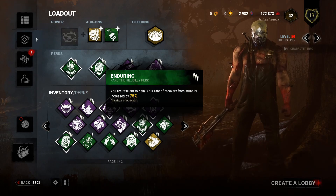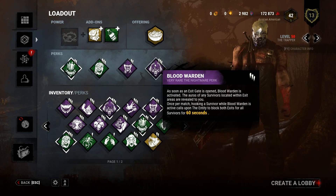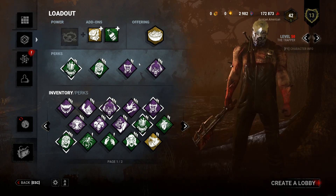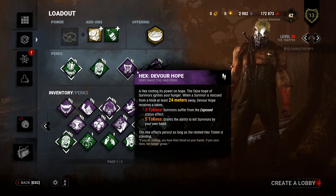Enduring allows me to reduce the effectiveness of Decisive Strike, and swing through pallets. Then Blood Warden — an in-game perk that, after I hook a survivor once the exit gates have been opened at the end of the game, the exits are locked and blocked for 60 seconds, allowing me to make some last-minute plays to catch survivors trying to leave — especially that teabagger at the gate. And the new addition is Devour Hope, though only rank 2, it's one of my favorite hex perks.